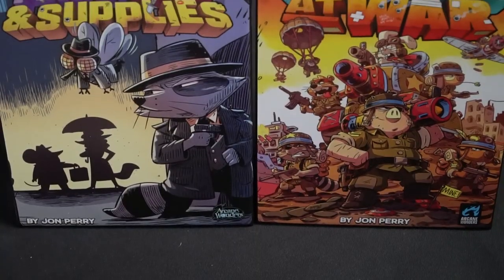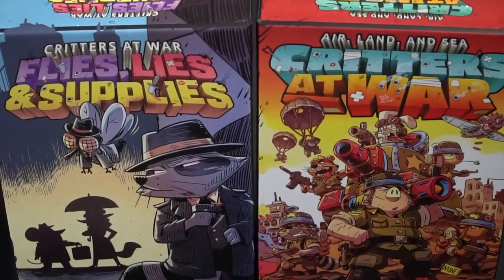Hey guys, welcome back to another Unfiltered Gamer board game review. Today's game up on the tabletop is Critters at War: Air, Land, and Sea, and the expansion Flies, Lies, and Supplies. This is a two-player card game that takes roughly about 10 to 30 minutes to play and is for ages 8 and up.